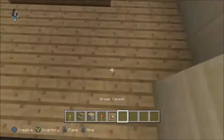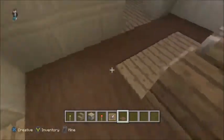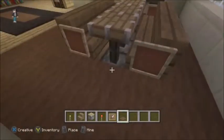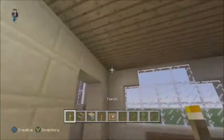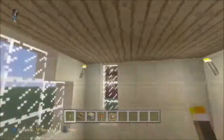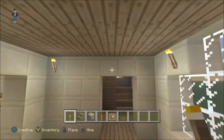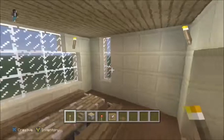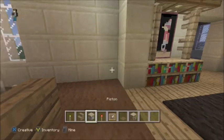Now that we're done with that, we're going to lay down the carpet. I think brown carpet for the dining room — I've always used brown for some reason. If we had a sign we wouldn't be able to put carpet there. Now of course we're going to need to light this up because you don't want any creepies spawning in here. Move these in one more just so they get more of the area.